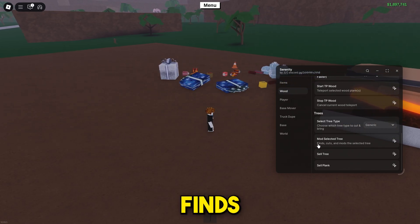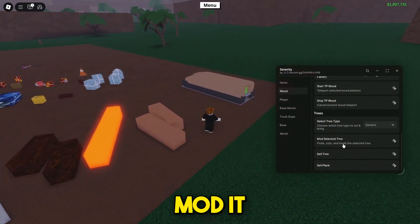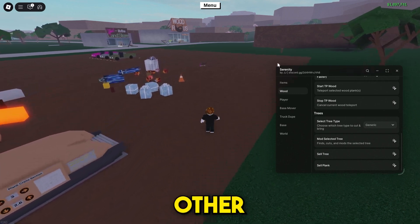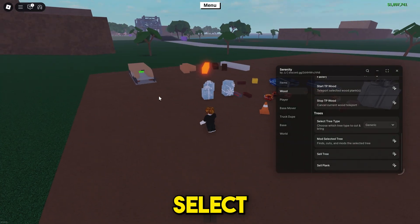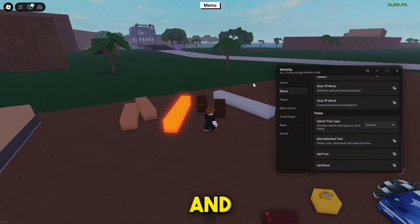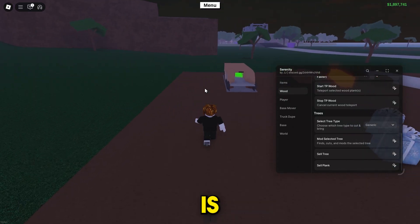What's really unique and what I like about this mod wood is that it finds the tree that you select, automatically cuts it, and mod woods it for you in one click. If you know from other GUIs, you need to press mod wood, then select the sawmill, then go and select the tree — this just helps simplify it a lot more.